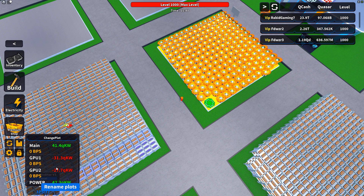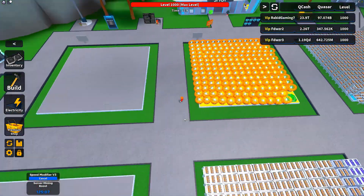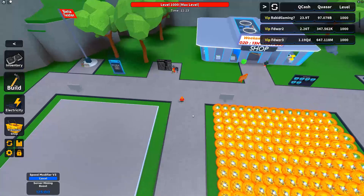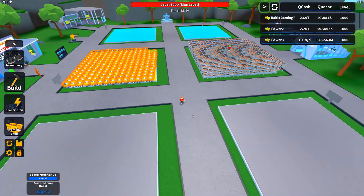I have all my plots full now - two power plots, main plot and power plot both full, and two plots full of GPUs. In theory I could revamp GPU plot two and get a few more GPUs in - maybe I'll work on that in a different video. We should be getting more QCASH per second now, but we'll have to wait until we can overclock.